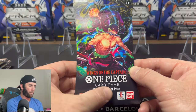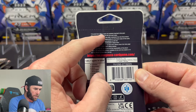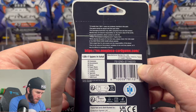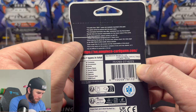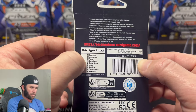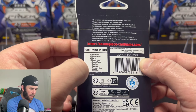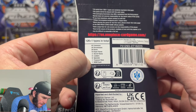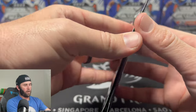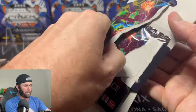We have 12-card booster packs — I have 10 of them. On the back it says 12 cards from 126 plus one types are randomly inserted. The set has 45 commons, 30 uncommons, 26 rares, 10 super rares, 2 secret rares, 6 leaders, 6 specials, 1 treasure rare, and 1 dawn card. I wanted to give a little background before today's rip because it is a little different.